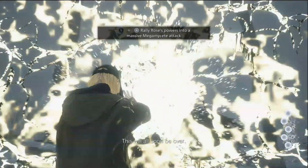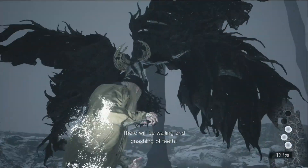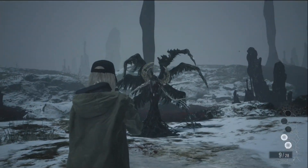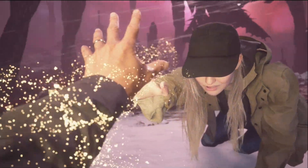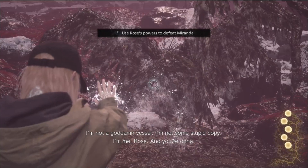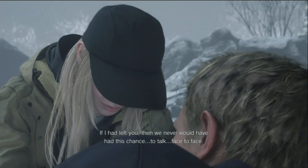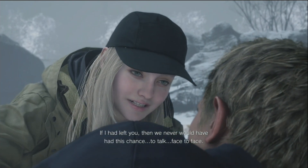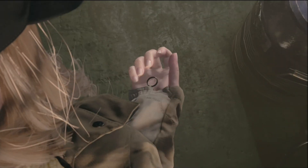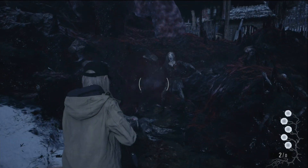Ethan comes in and tells Rose to run. It turns out Michael was Ethan all along — he didn't want to reveal himself because he didn't want to complicate things. Ethan tells Rose to escape but she decides to smash the crystal and get her powers back, leading to a boss fight with Miranda. This fight lets you dodge by hitting circle and moving the left stick, absorb incoming projectiles to build up the white sage meter, and then unleash a mega mycete attack. Towards the end Ethan gives Rose a boost to take Miranda down, and Rose finishes Miranda off by disintegrating her. Ethan tells Rose that even if he wasn't there with her, he always watched over her — they tell each other 'I love you' and Rose returns to the real world with Ethan's wedding ring.